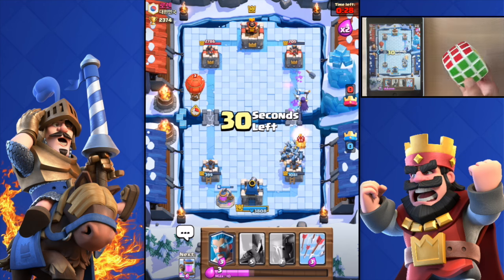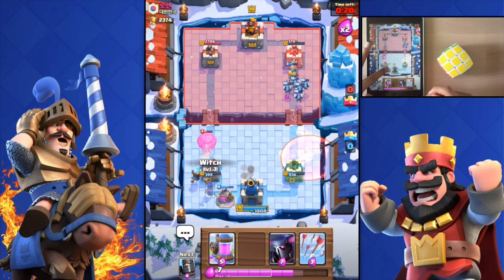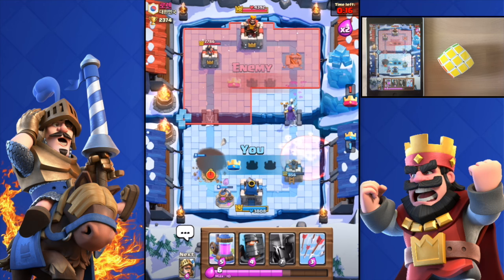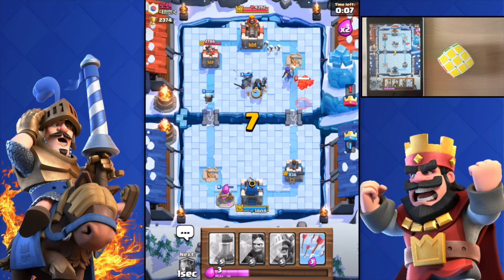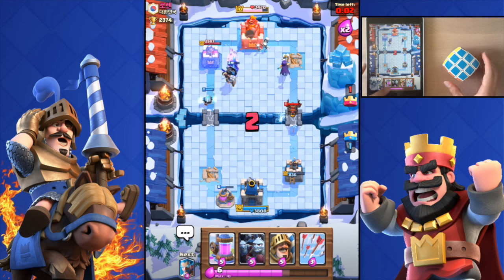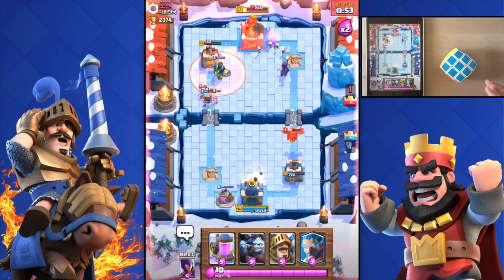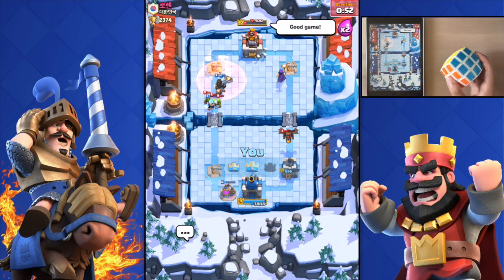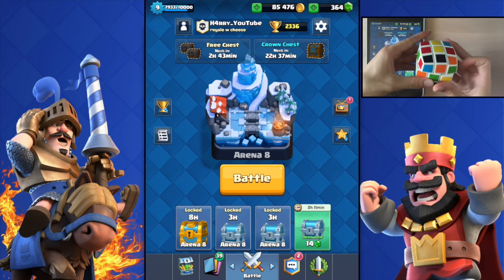Holy shit, how did that solve so fast? I was not even done with the top layer — what the hell! I'm gonna get his tower but he's gonna get mine too. It's a tie right now but he has seriously damaged my right tower. I deserve to win this one since I did solve the Rubik's Cube at the same time. Come on — tower down! Managed to solve it fast and win the raid as well. I didn't even notice this guy was level 10. His king tower only has 400 health — perfect first raid! I'll scramble the cube again and do one more live attack.